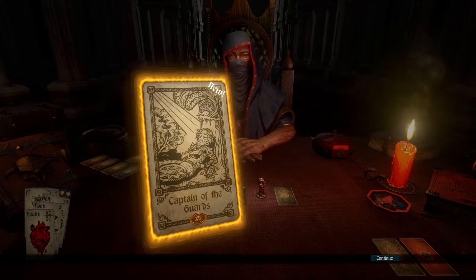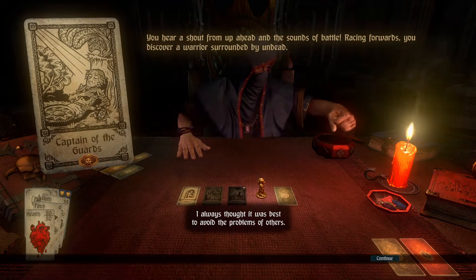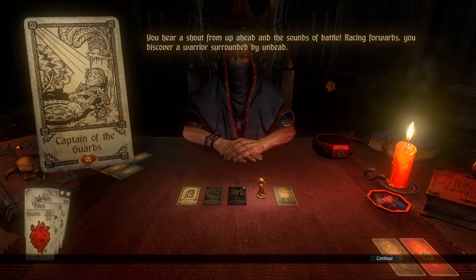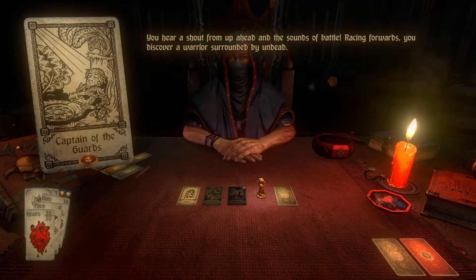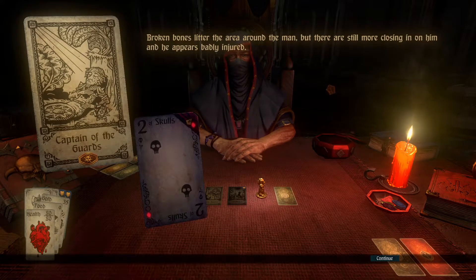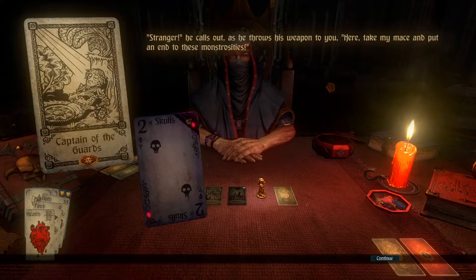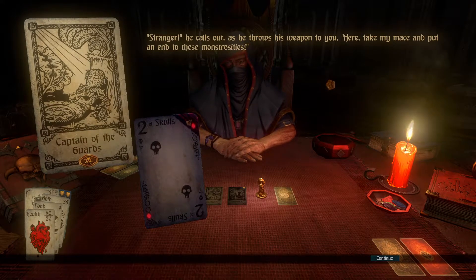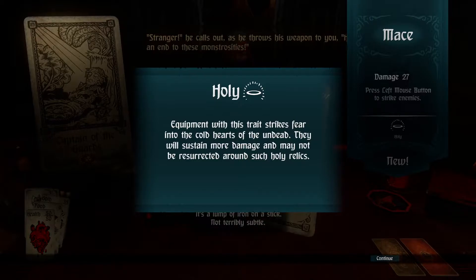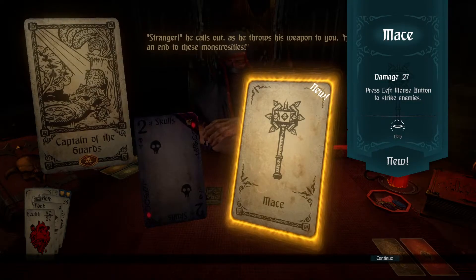Review this card. Captain of the guards. I always thought it was best to avoid the problems of others. I see you have no such concerns. You hear a shout from up ahead and the sounds of battle. Racing forwards, you discover a warrior surrounded by undead. Broken bones litter the area around the man, but there are still more closing in on him and he appears badly injured. Stranger, he calls out as he throws his weapon to you. Here, take my mace and put an end to these strategies. It's a lump of iron on a stick. Not terribly subtle. Equipment with this trait strikes fear into the cold hearts of the undead. They will sustain more damage and may not be resurrected around such holy relics. Lovely.